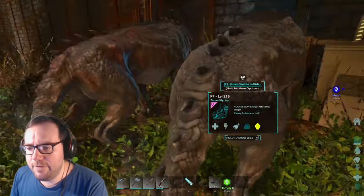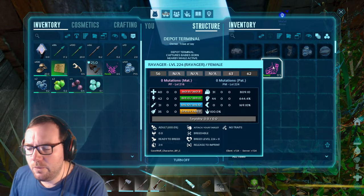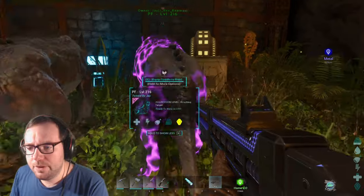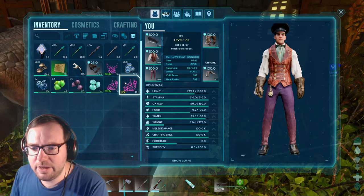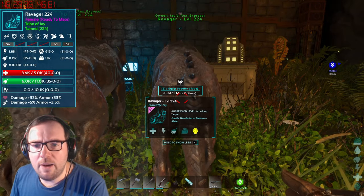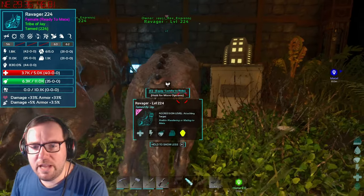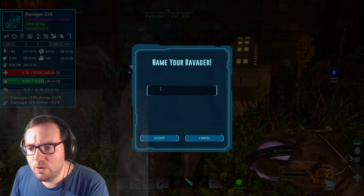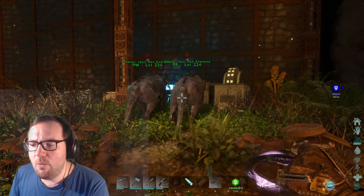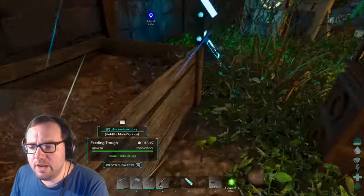We've got Ravagers breeding up like hotcakes — the perfect female and this perfect male that we bred up to 224. If we can get two of them at the same level that'd be golden. We got a 224 female — that's perfect! So we can get rid of this other girl. They're both the exact same level: 40 points into health, 42 melee, 44, 31 — yep they both have the same stats. I'll call you Perfect Female. Enable mating — we're good to go.